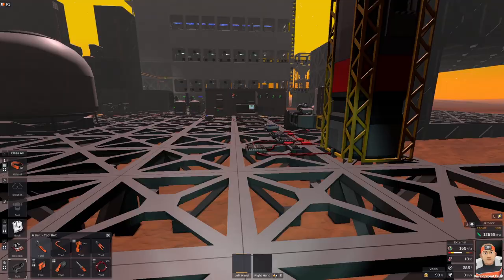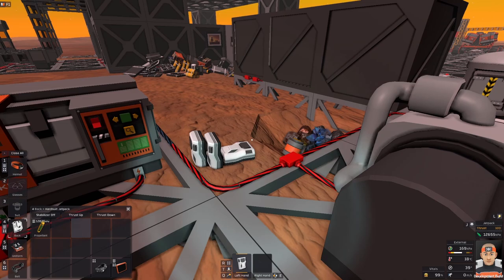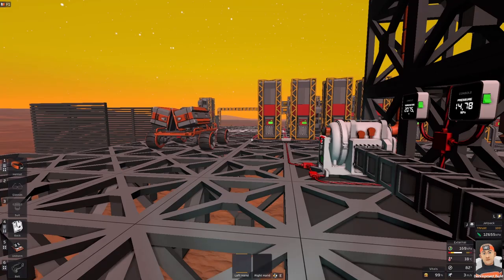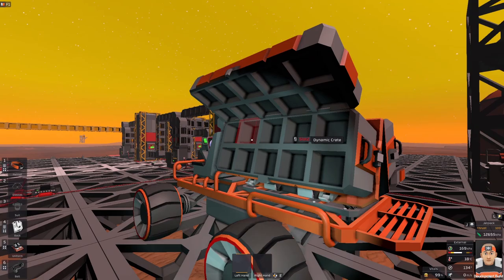Now I need to get some backpacks — I think I do have them printed already. Let's get them into my inventory. I will place them into the crates and we are ready to go, because I think recycling is going to get me some resources.